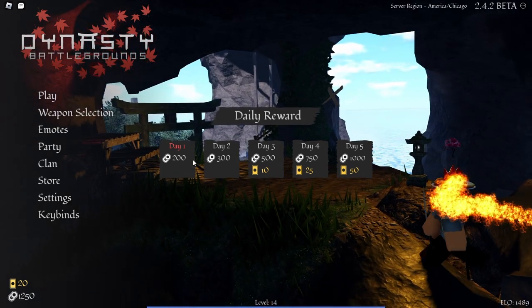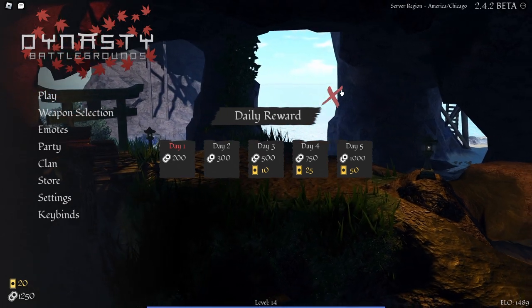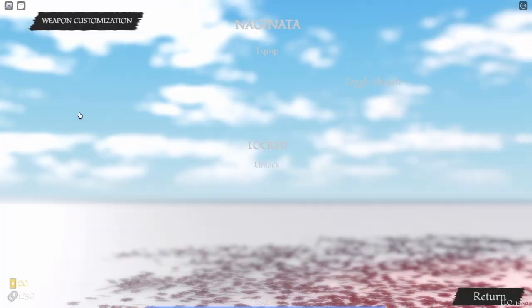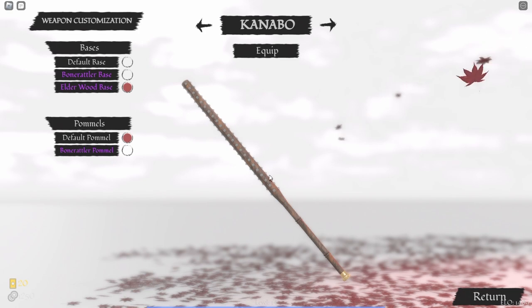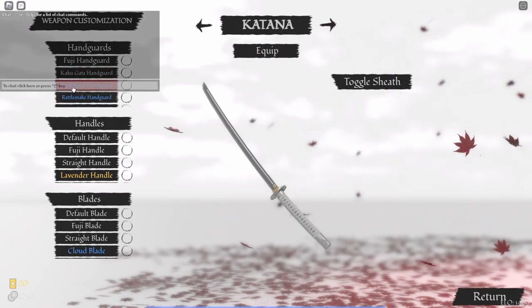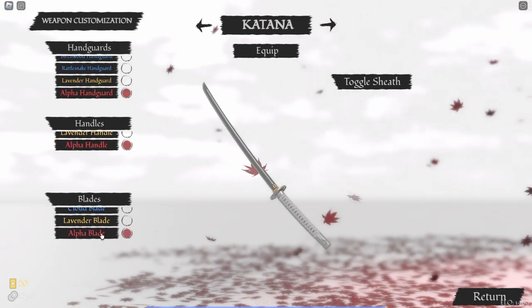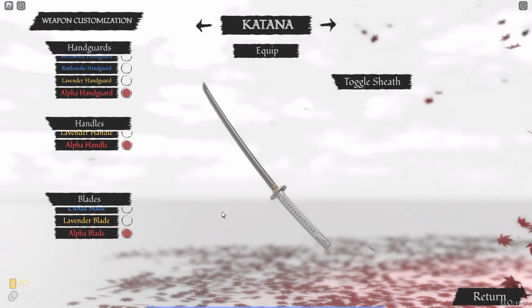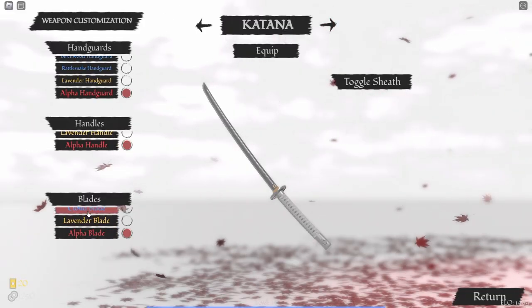First thing we're met with is daily rewards — that's a new thing from the alpha version. They also added a weapon selection. I'm pretty sure you didn't have to buy any of these weapons... actually yes you did, it's capped. But one thing I liked is they added customization to your weapons. And they gave people who played the alpha an alpha bundle — we got a ton of credits, yen, and whatnot just because we played alpha, which was very cool of the devs.